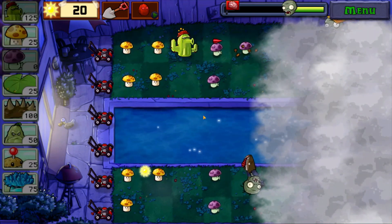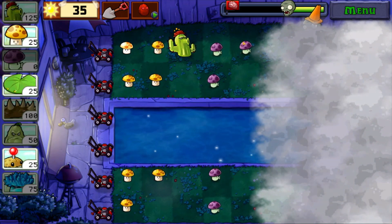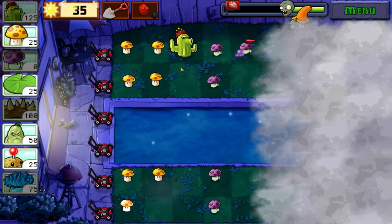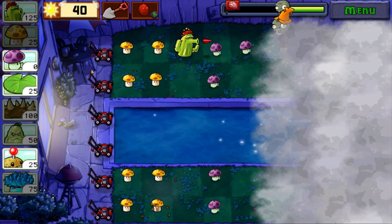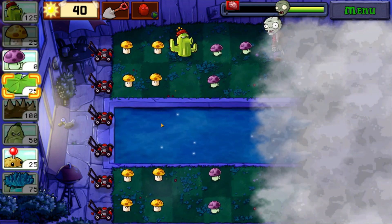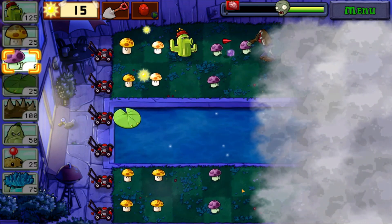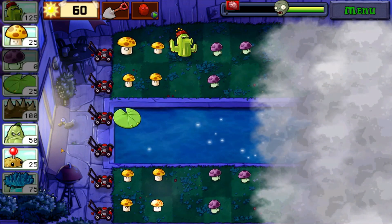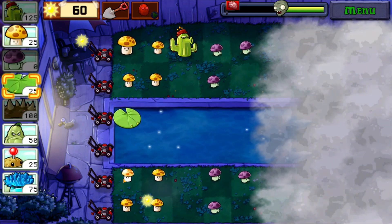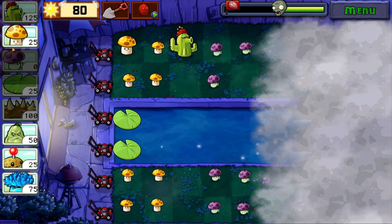Right now we have 110 sunlight, which is quite a lot. Maybe at the back I'll plant the cactus — maybe two here. You can see the corn zombies; they're trying their best to take out the crops, which is good. I think I can start planting down the lily pads now. Oh, one Sun shroom just fully matured — let's keep planting for more sunlight.